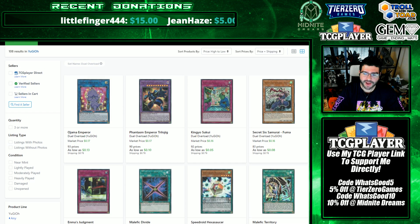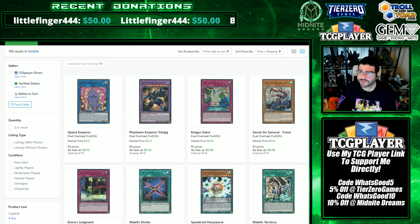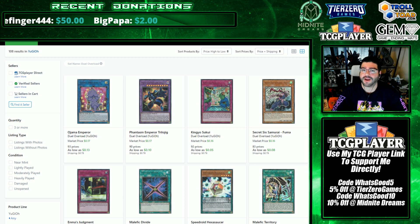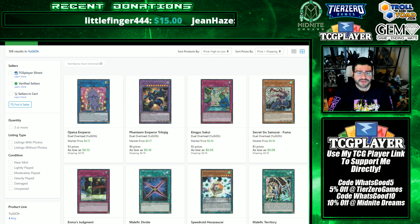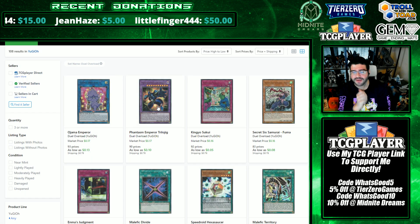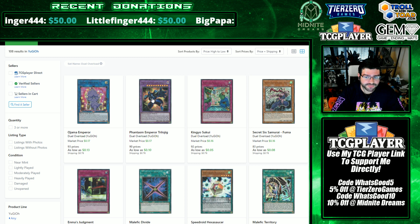Two more eyebrow-raisers on this page: Fuma and Phantasm Emperor Trilogy. For Fuma, people thought it was random in the set, but it's not — Konami went after Spirit Warriors, and we also saw Magical Muskets end up here. Six Samurai have a lot of upward potential; it's not a question of if but when they become very well playable again. I'd definitely have my copies at eight cents versus the seven dollars they were demanding before. And Phantasm Emperor — I think it will undoubtedly go up over time, even if reprinted as a common in the Sacred Beasts structure deck. Look at the Ultra Armaite and other Sacred Beast stuff — this will be the highest rarity for this card, and having your copy set aside is pretty good money.